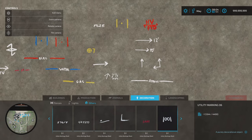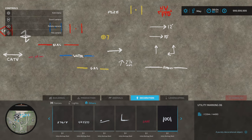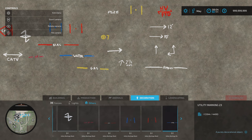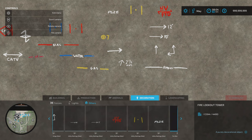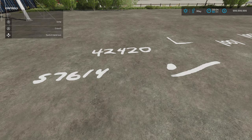These are all your options available. So if you're marking out a construction site, marking out where the footings are going to be, or whatever you might be doing, they're all here under build mode and decoration, utility markings. 35 in total. That's Squiggles.